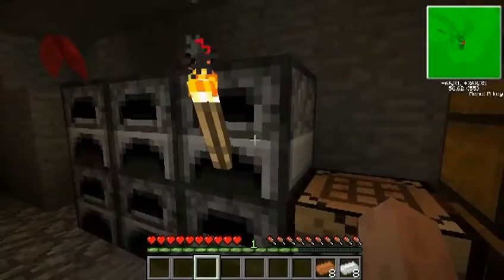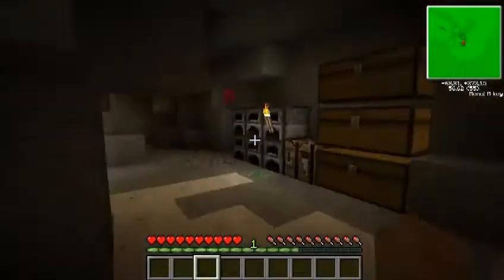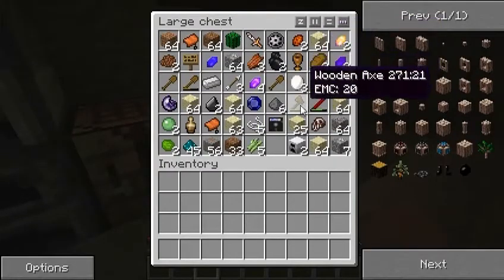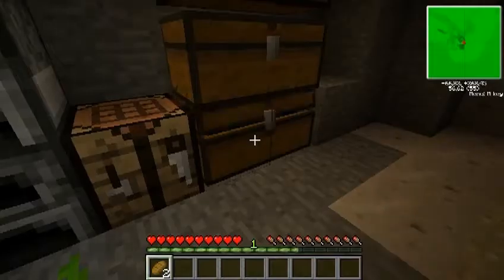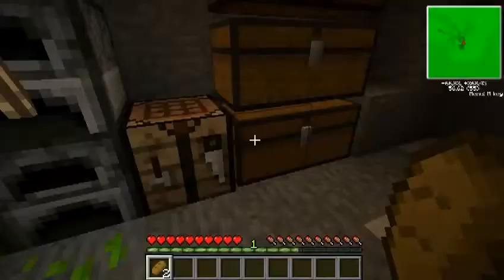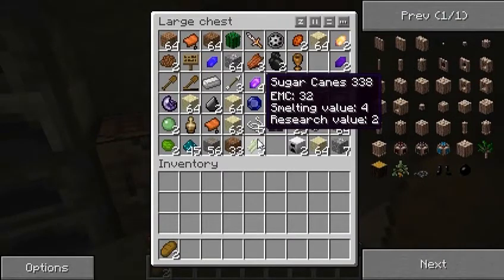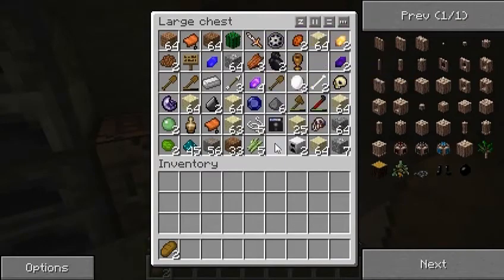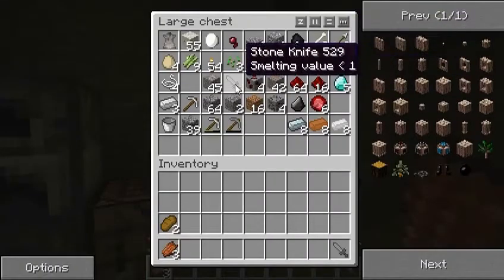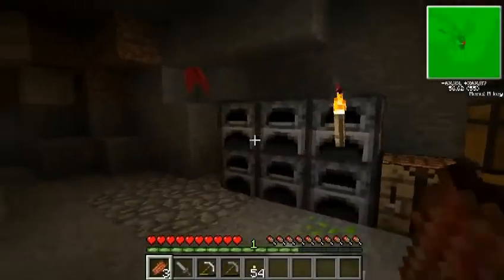I also need rubber. I can only get rubber from resin, and resin I can get from certain trees. I was not expecting this. Guess I'll be on the hunt for some of those trees. I wasn't out mining for too long — that's why my hunger bar didn't lower as much. I'm still on hard — I switched back after I defeated those bastards. So I need rubber. Maybe a pickaxe if I find something. I'll be back when I've found the tree.